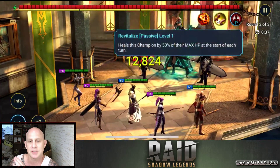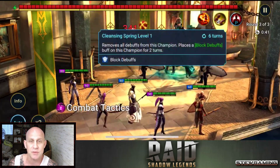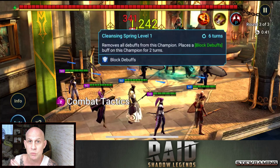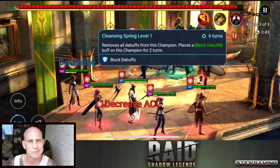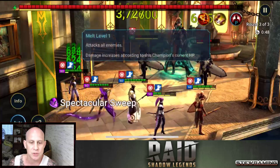The boss heals herself for 50% of her max HP each turn. Even if you get that heal block up — which is what you need — you need a champion with heal block, or just bring a lot of DPS or turn meter reduction to bring her down. If you have a heal block, she can still remove it and place a block debuffs buff on herself for two turns, but it's on a long cooldown so that's not really a problem; you can wait it out.